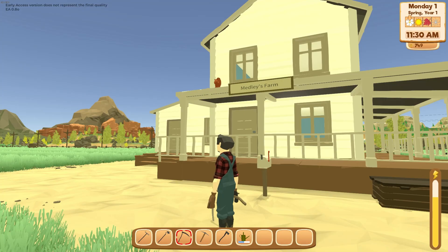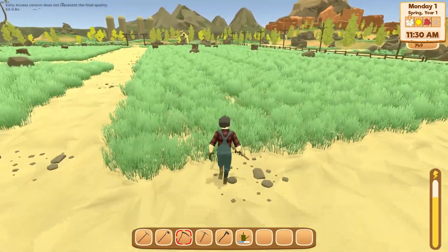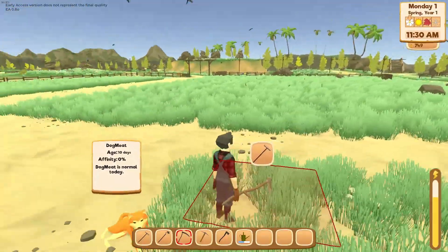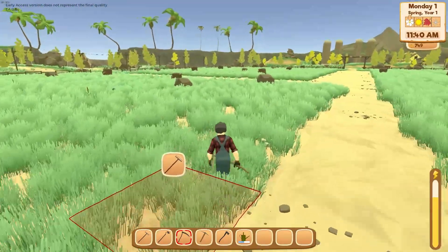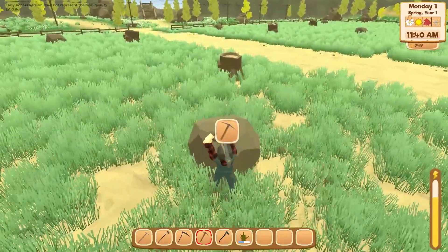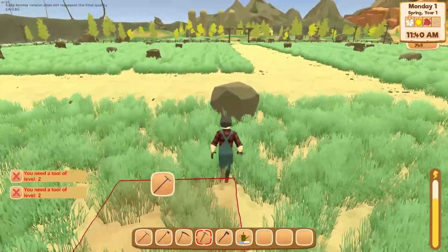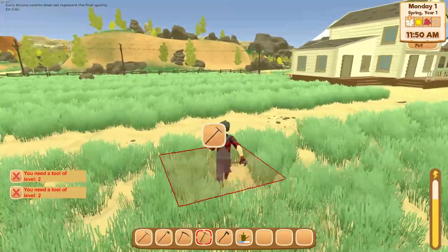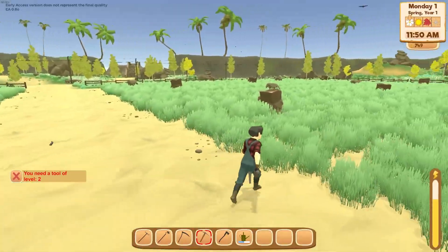There's a squirrel on top of our house — it's friendly. We've got a lot of land here we could work. We'll certainly have to buy seeds. Can we get rid of these rocks? 'You need a tool level two.' So I need to bump up my tool. Oh, can I cut this tree down? 'You need tool level two.' Why give me tools that are useless? Let's see if I can chop a different tree.